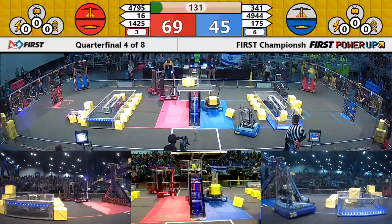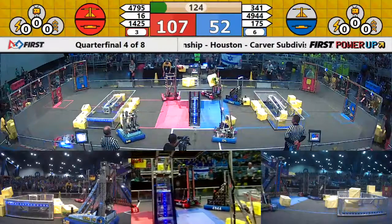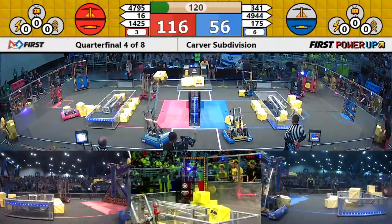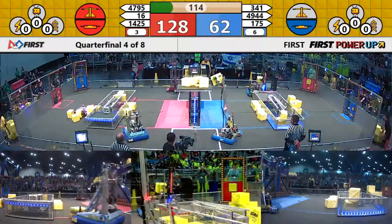We enter the teleoperated phase with an almost exact tie. However, Red Alliance owns the scale. Blue Alliance wants to regain it. 341, Miss Daisy grabbing cubes, trying to place them up there. 175 placing cubes up for the Blue Alliance. However, 1425 error code zero is just too fast for them right now.